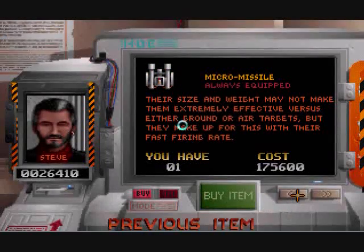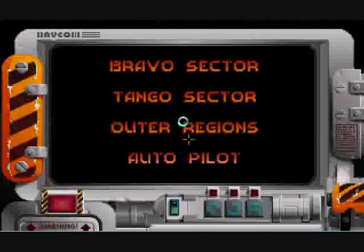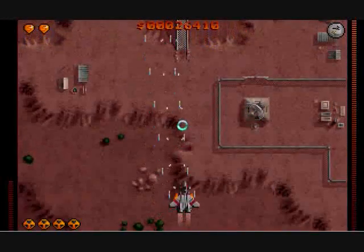We can buy the micromissiles — and we did. They're always equipped and they're pretty useful. So, Sector 7. This is one of the ones I always don't remember.